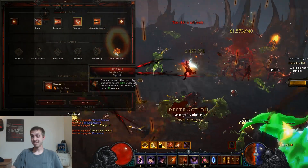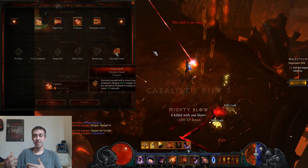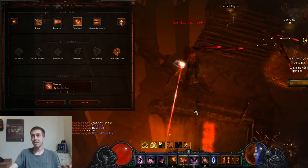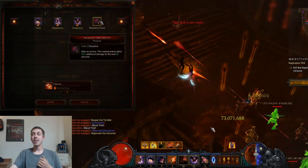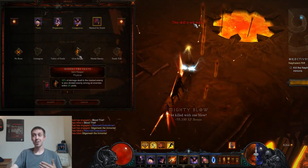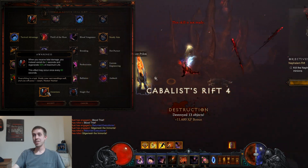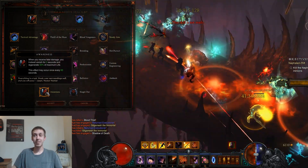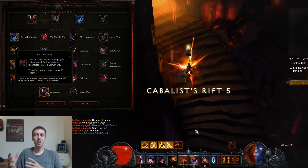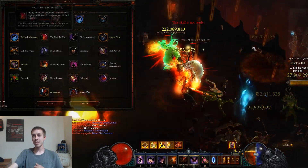The Shuriken Cloud lets you proc your legendary gems as you vault through mobs — it's an option but not what I prefer. Marked for Death is actually pretty good, but when you're vaulting around constantly it's hard to actually target things. For hardcore, you always want to make sure you're running Awareness. I was running this build with around five million toughness.